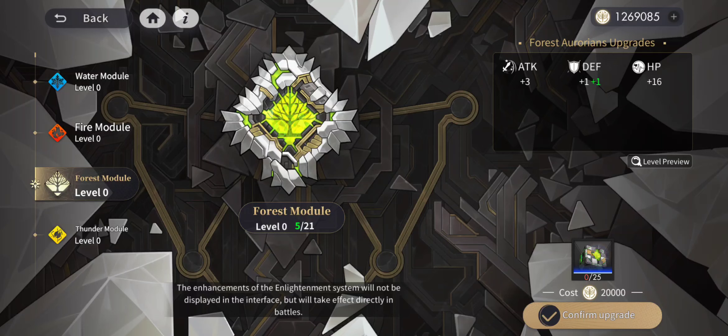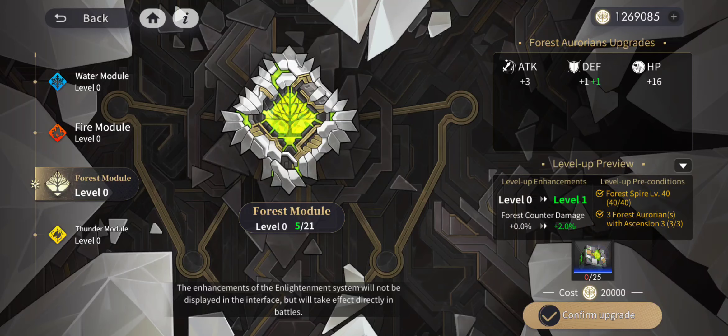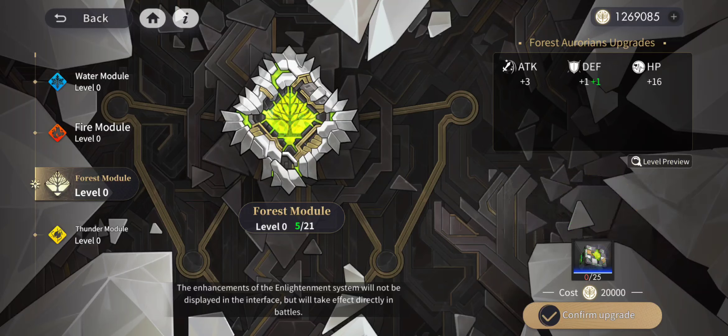You can see the different modules and the stat boosts in the top right. There's also a level preview if you click there. The stat boosts are really minimal — almost not worth it — but the enhancement of forest counter damage is significant. If it continues to go up by one to two percent per level and goes up ten levels, your counter damage goes up to about 40 percent, which is a lot of extra damage.